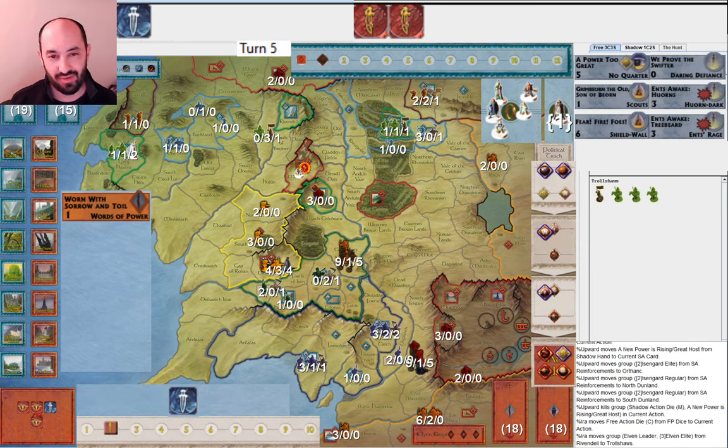What would be nice is if, after they attack, I could retreat into Helm's Deep with the other army. Because they just used their last muster and don't have any rings — I've been very disciplined about not giving them rings, even at the expense of moving the Fellowship slowly — I now have this opportunity to sneak into Moria. I can move from Rivendell to Trollshaws, then Trollshaws to Hollin, and at the start of next round walk into Moria before they have a chance to act. They could prevent this by spending a character die moving a Nazgûl into North Dunland and their last action die to move two Regulars into Moria ahead of my three-elite Elven army — but is that worth two actions?